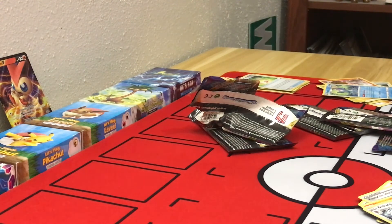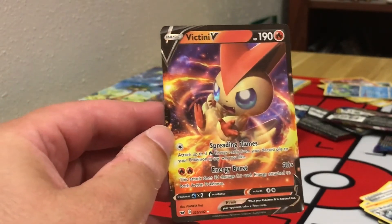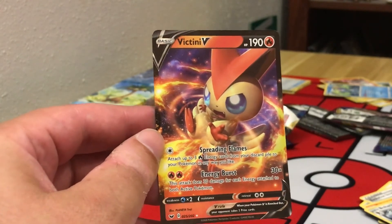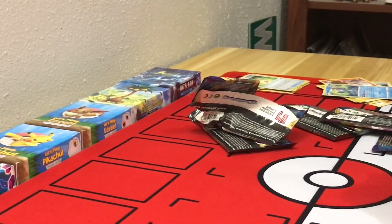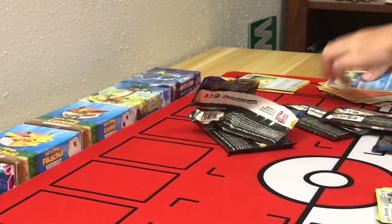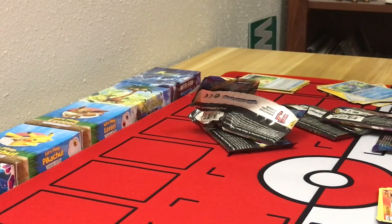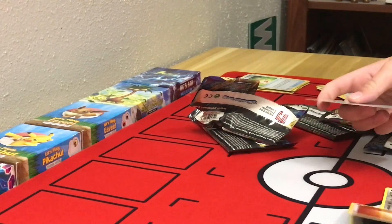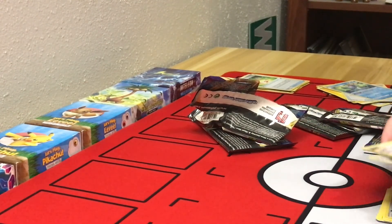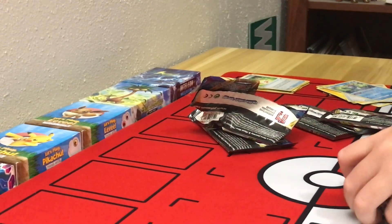All right, so that was our six packs, and looks like our big card of the day is this Victini V — pretty sweet little card there. You excited about that one? Yep. Any other big cards you were happy to see? I was kind of happy to see some cards like Heatmore. Yeah, that's a good one. Salazar and Salander — that word's burned up. All right, well that was some pretty good pulls there, and if you enjoyed the video, make sure you like and subscribe. Thank you very much.